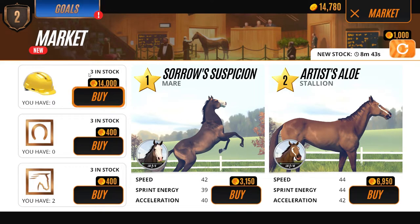At the market, there's equipment - three in stock at 14,000, that's a steep price. They have two horses here, one's a mare and one's a stallion. I still don't know the difference between a stallion and a mare - leave a comment below letting me know. This one's new - Artist Aloe, at level two with pretty good stats.